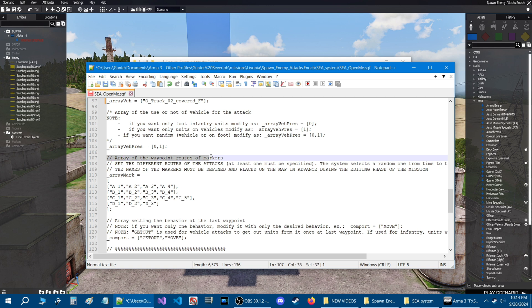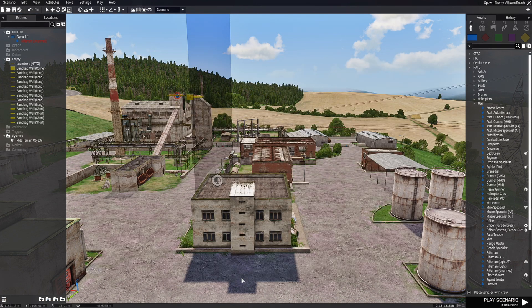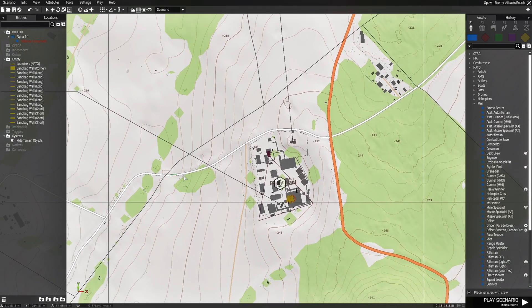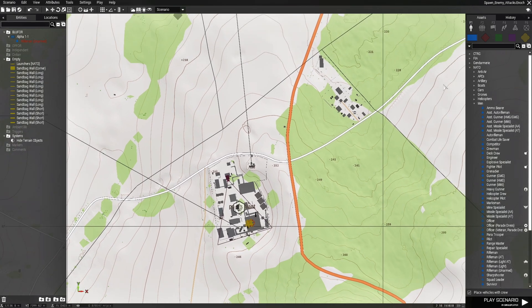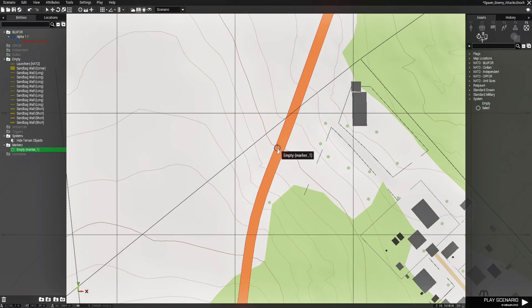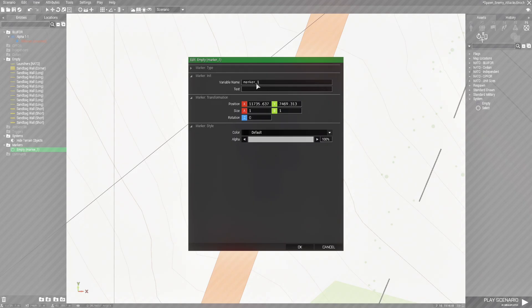Going down to the first thing we need to do is the array of waypoint routes of markers. We're going to go back into the editor and set these up. Back in the mission, we're going to place the markers on the map and choose a bunch of routes for these enemies to spawn and follow. We'll have routes coming from several directions. Go to F6 markers, then to system, then to empty, and place the first marker right on the road. Edit the marker and name it a_underscore_one.